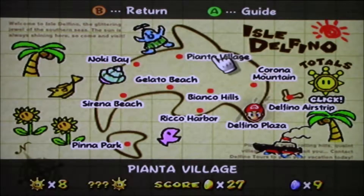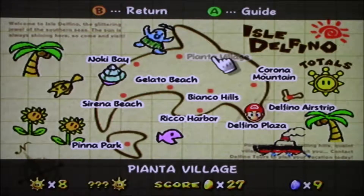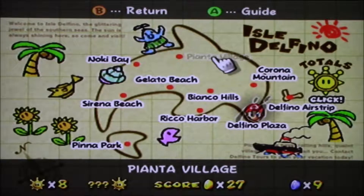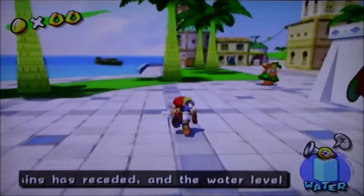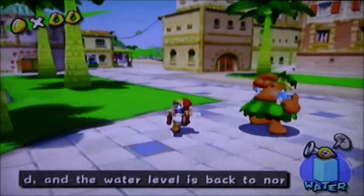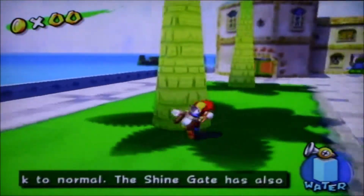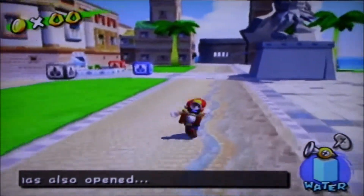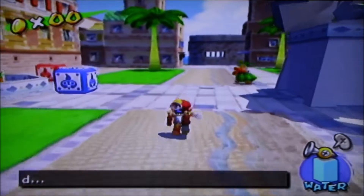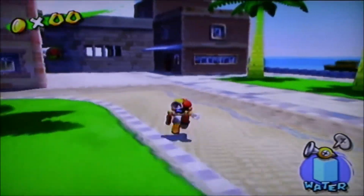Some of them I did skip. The thing about the blue coins is that there's 30 in each of those areas. Corona Mountain has 10, and Delfino Plaza itself has 20. I might leave Corona and do that in another part, but I mainly want to get the big areas out of the way first. And I'll just admit it here — I'm going to be using a guide to do it.